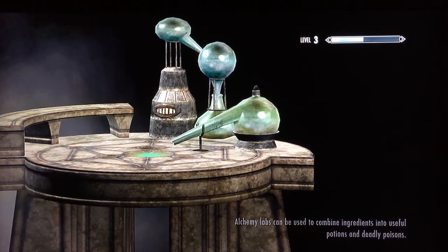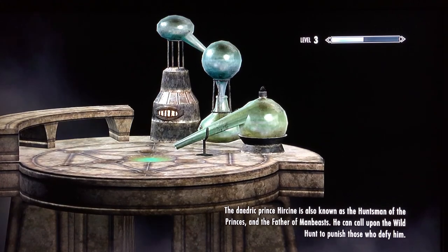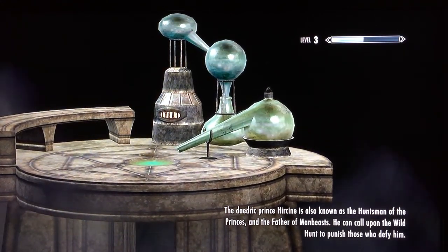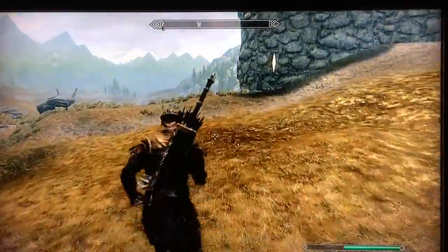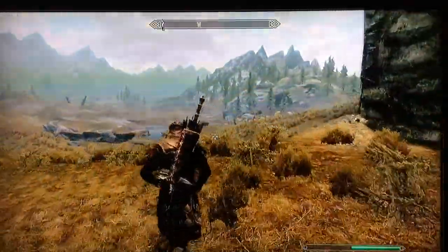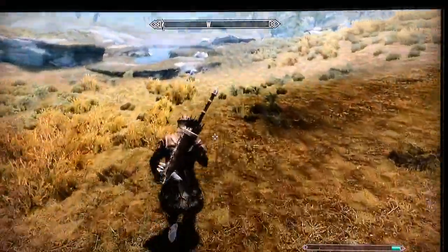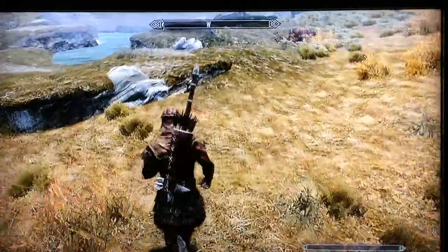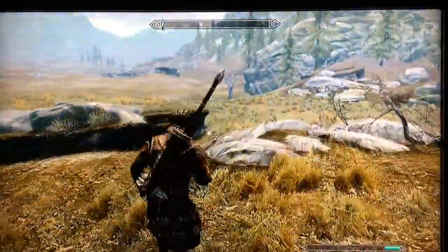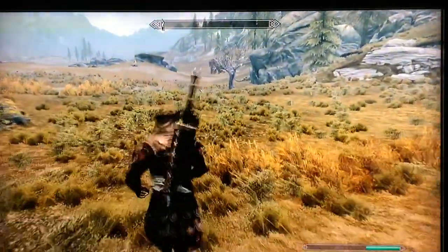Archery is a great skill, and the best way to improve it is hunting — in this case, mammoths. At a low level, a mammoth will make you plains paste in a second, so this method keeps your character safe. You start heading west from Fort Greymoor toward a pile of rocks. As you get closer, a mammoth usually spawns.